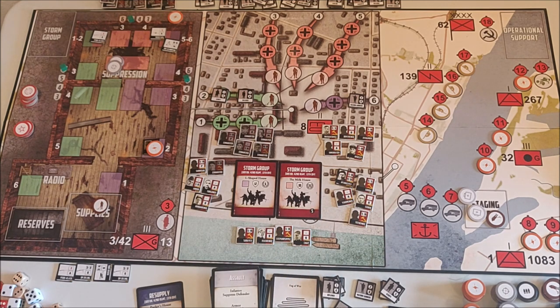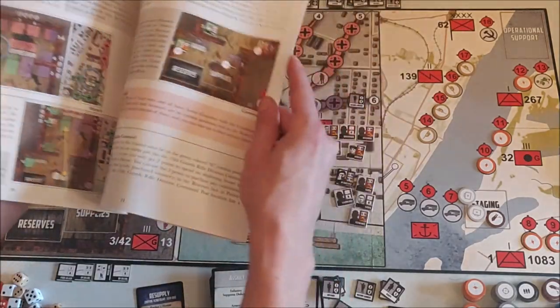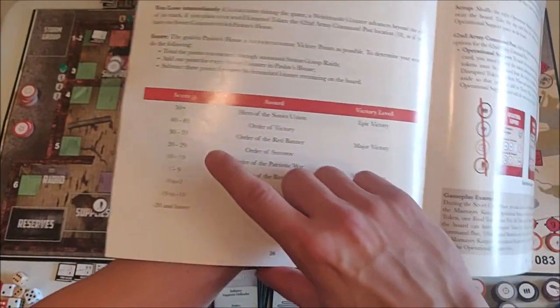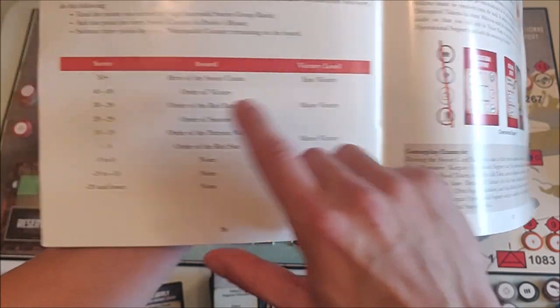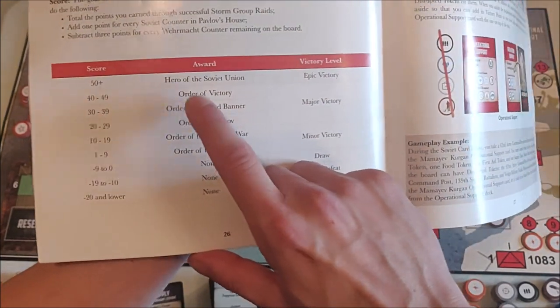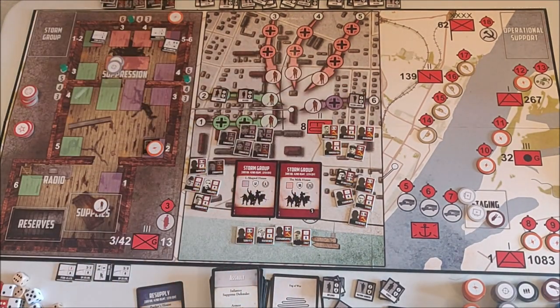We got thirty-six victory points. Looking in the manual at the end, it tells you what victory level you achieved. Thirty to thirty-nine is 'Order of the Red Banner' — a major victory. Thirty-six points, which is quite close to 'Order of the Victory' — I've never gotten that. All in all this was a very good game. I managed to do what I needed, but was quite lucky many times in many ways.